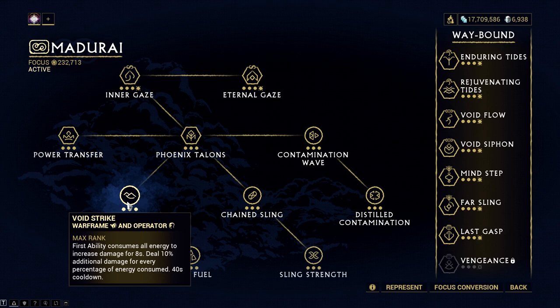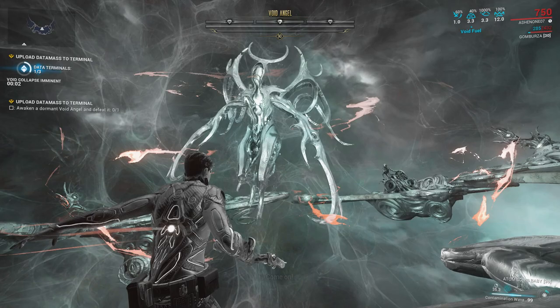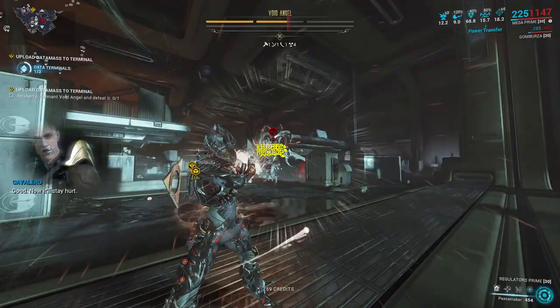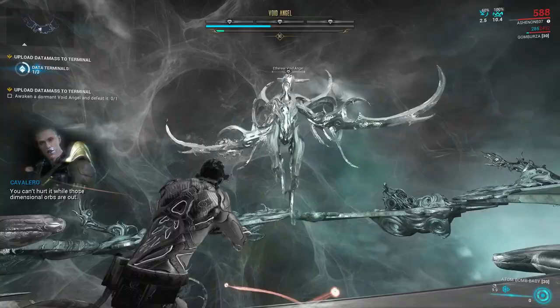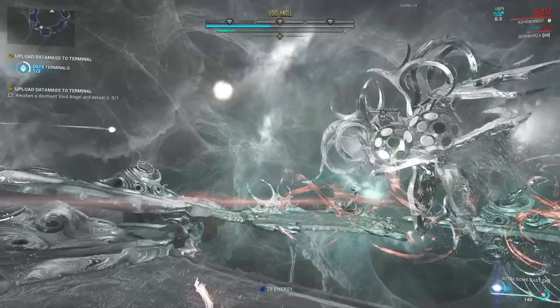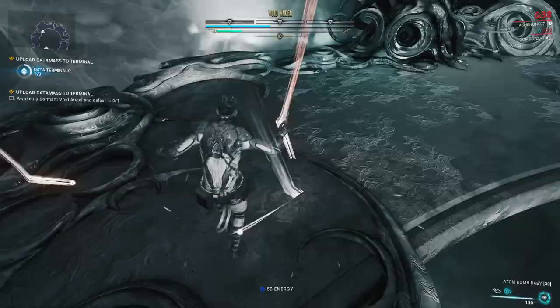For a solo setup, you can also rely on Exata's Whisper Mace since it melts the health of void angels, even high level ones, easily. If you are using this, I would suggest using the Madurai focus because of the new Void Strike. Once you deplete the health, the void angel will try to escape into a void dimension where you need to take down its shield with your operator before it regenerates its health. The fastest way to do this is using Madurai Void Strike, which increases the void damage of your amp and skips the part where the void angel summons an orbiting orb that you need to destroy first using your void sling before you can damage it again. With Madurai Void Strike, you can melt the shield even at high level and skip that whole part, making the process a lot faster. Note that the Void Strike ability has a 40 second cooldown, and you can only use it in one health phase of the void angel when doing it solo.